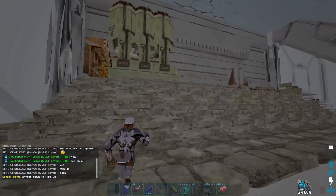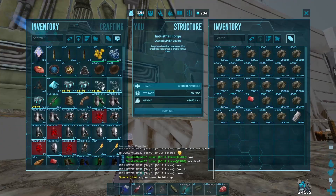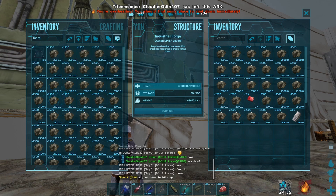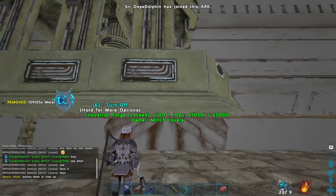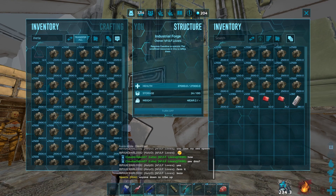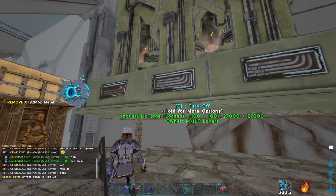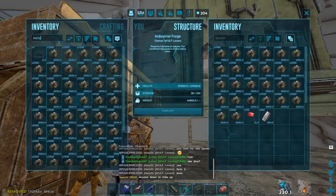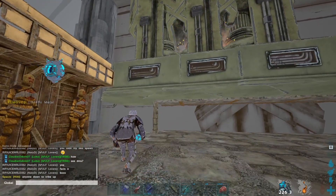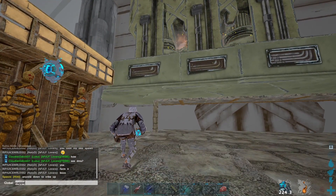I ended up capping three indie forges off of that metal run, which was insane for six hours into the wipe. After this, I went to do a keratin run on Aberration with a mining drill and the surface entrance. While I was doing all of this, Luca was going over to center to do the boss fight with another friend, and they split the element so we could make a replicator, and the other guy could do whatever he wanted with it. And so now we're ready to upgrade our base to tek.